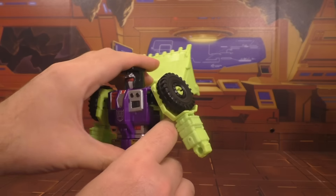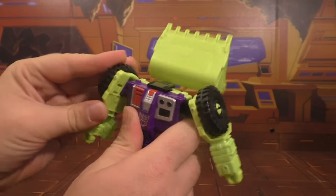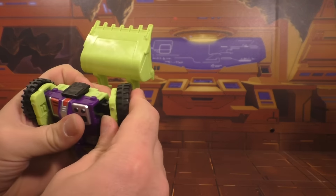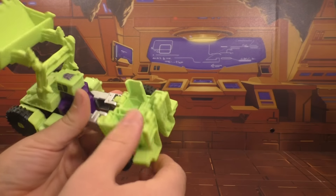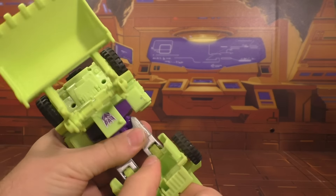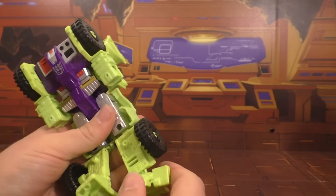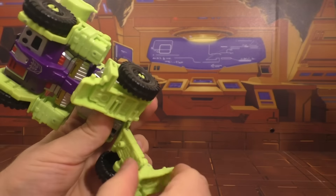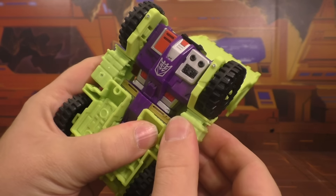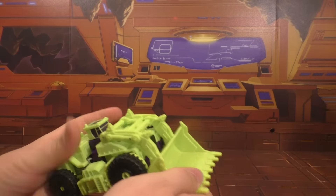So let's transform him real quick. The head just slides straight down like that. Fold the arms up — you want to fold the hands in first. Then fold up the arms like so. Take these feet here — they actually peg together accidentally. Take the back of the legs and rotate it up like this, and it just kind of tabs into place. Fold the feet down, they tab back into place, fold these up, and the arms will tab into the sides of the feet. Then take the scoop and bring it straight down, and there you go.